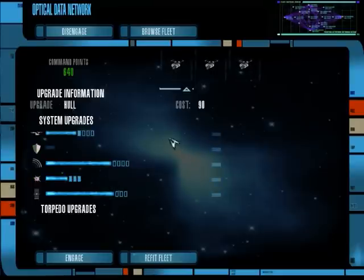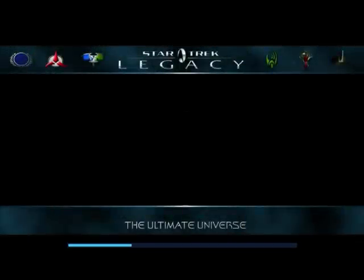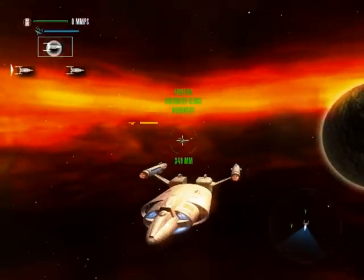We could upgrade a couple of things, like the weapon and the hull, to give it an added punch for whatever we're going to face this round. The other options are sensors and engines — apparently it's an exploring type ship, so we don't want those. Engines can be useful when you have extra credits, but I typically don't get sensors.